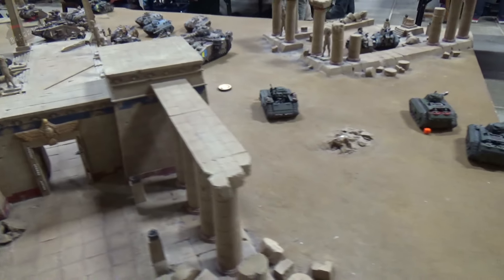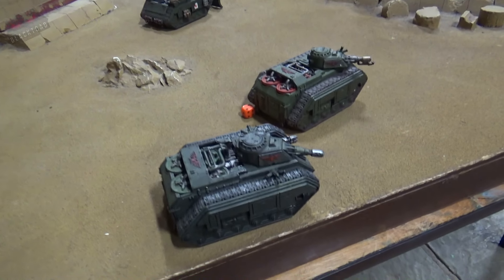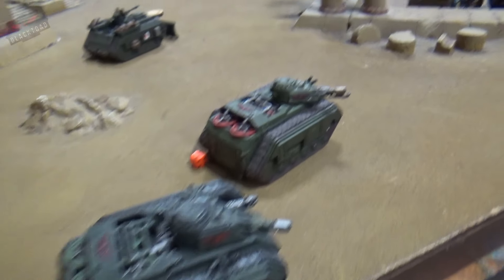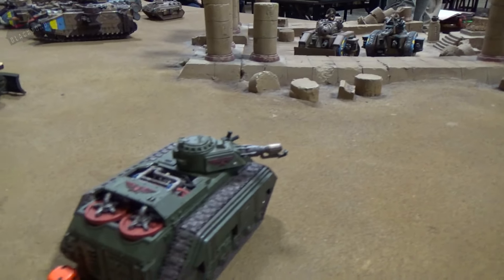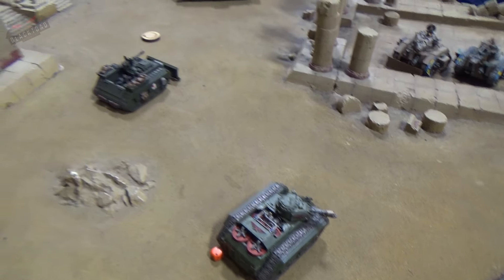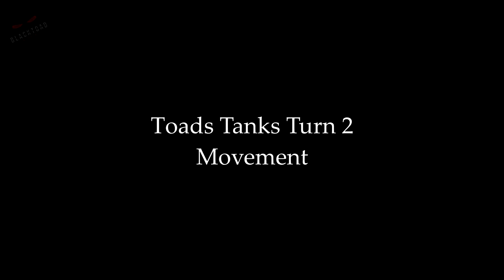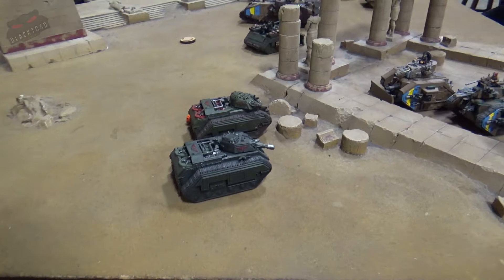The two Hellhounds are not taking too much damage from the two opposing tanks sitting in the ruins over there - one just sitting on two hull points. That is everything from Turn 1. We'll now move on to Turn 2 for Dom.